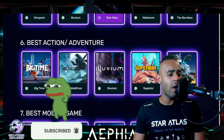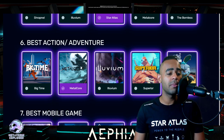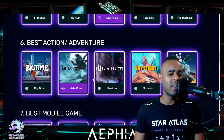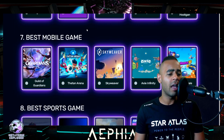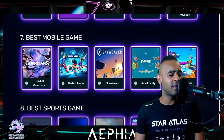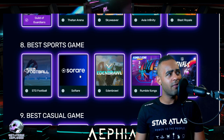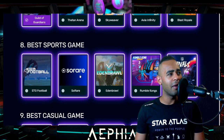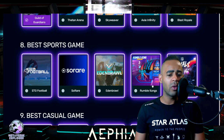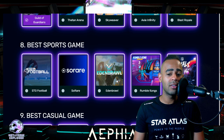Best action adventure: Metal Core looks like the best action game — these are all exploratory. Illuvium is an adventure game, but it's a toss-up. I think Metal Core has it. Best mobile game: I'm not a mobile gamer at all. I've seen Theta Arena and Guild of Guardians — let's go Guild of Guardians. Best sports game: So Rare, Rivals, Rumble Kongs, Eden Brawl, STG — I don't know any of these sports games. Let's go with So Rare.